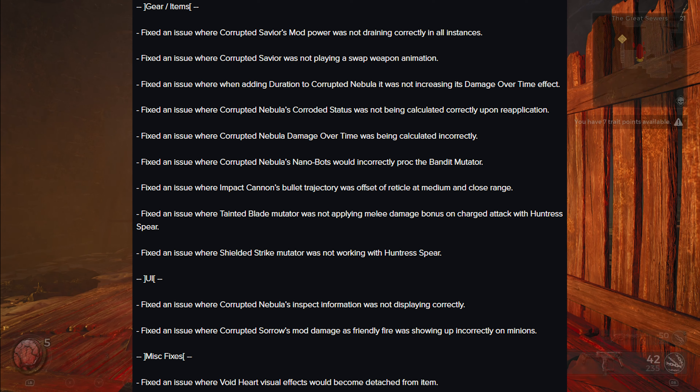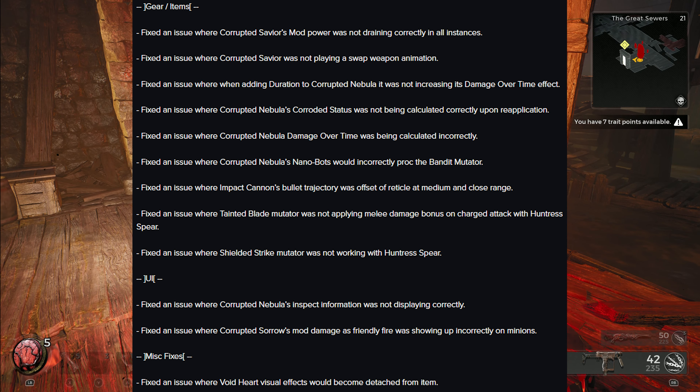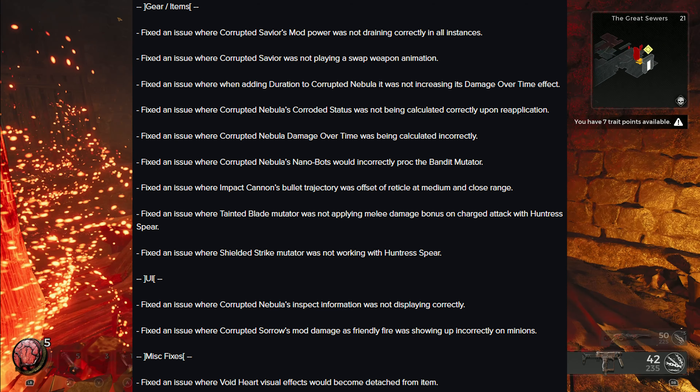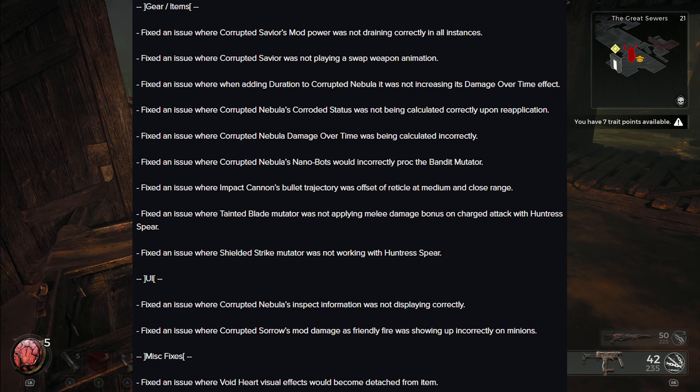Now onto UI: fixed an issue where Corrupted Nebula's inspect information was not displaying correctly. Fixed an issue where Corrupted Sorrow's mod damage as friendly fire was showing up incorrectly on minions.